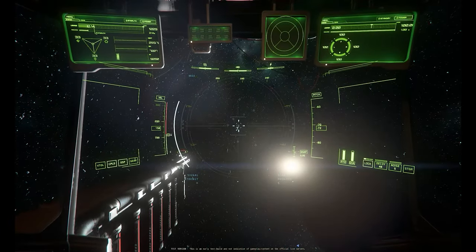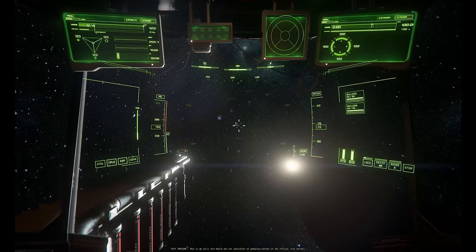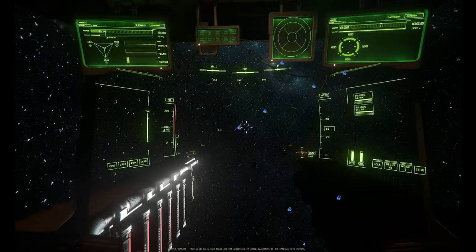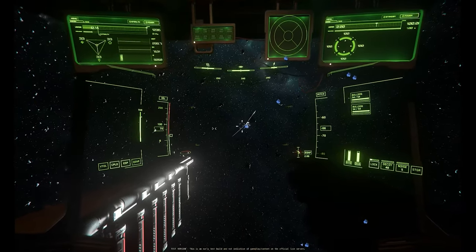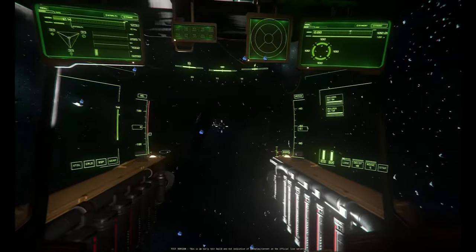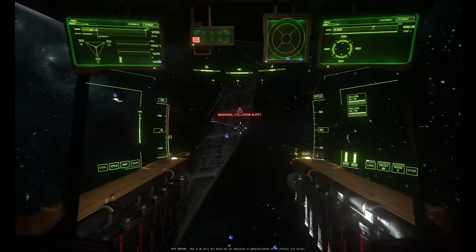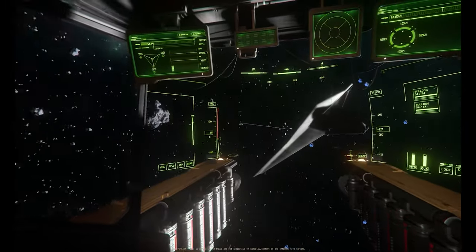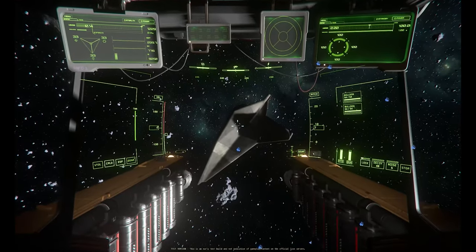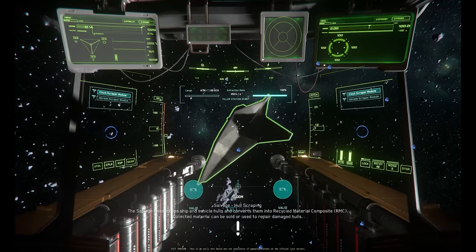We're flying up on the salvage now, getting close enough that it should be visible pretty quickly — a couple K out. Here's what the little icons look like. For the love of God, please do not call them paws — they look like little salvage bits. A couple of things to note: a lot of these pieces of scrap are going to have a side that looks like latticework. That's not salvageable. The side you want to be messing with is the smooth side. We'll get up in there and hit M to activate the salvaging laser.